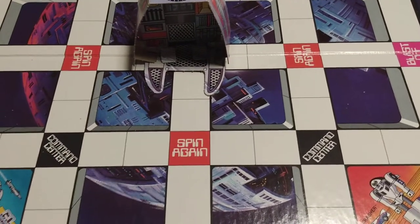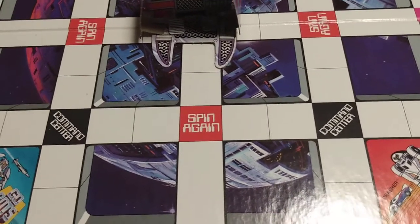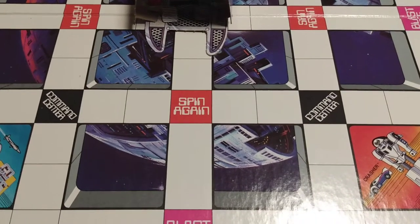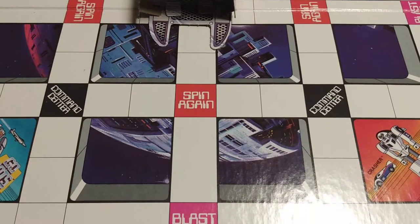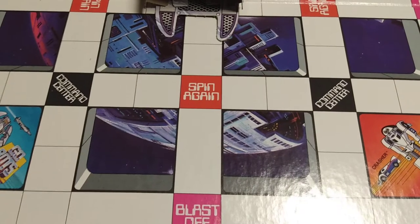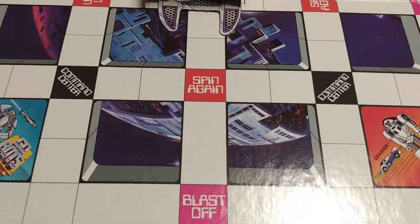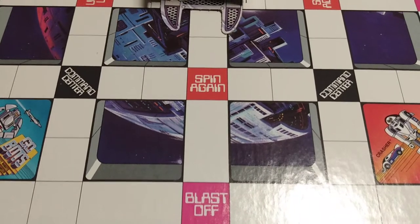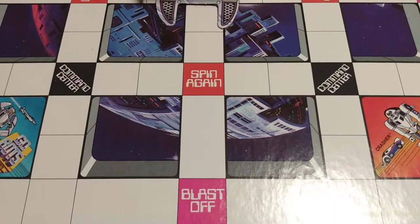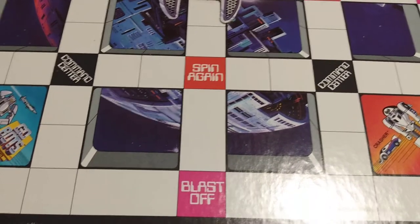A player may not move another playing piece in order to move the Command Center. The player then spins again. The Command Center may be moved if a player lands by exact count on the black center square of the game board when it is empty. Whenever a player moves the Command Center, he spins again. Any playing piece occupying the space gate when the Command Center is moved remains on the space until his next turn. When a player enters the Command Center gate, he spins again. He wins the game if he spins the number he spun to reach the Command Center. If not, each of the other players gets one turn. If the Command Center is not moved during this last round of play, the player at the gate is the winner. The first player to reach and control the Command Center wins the game.